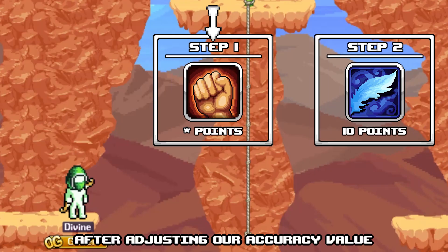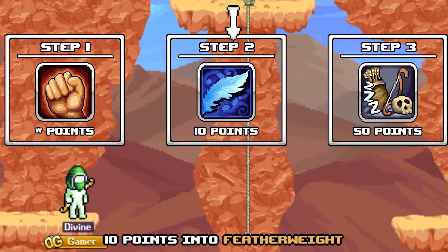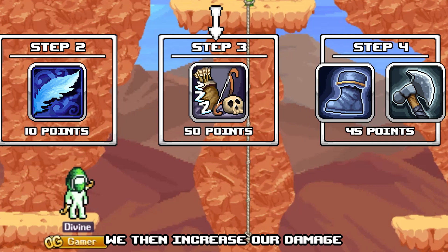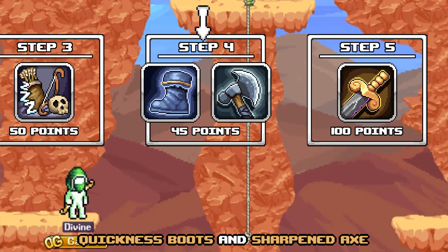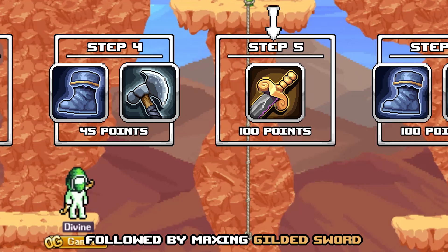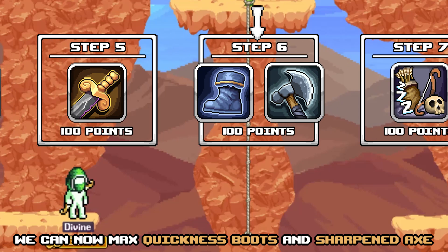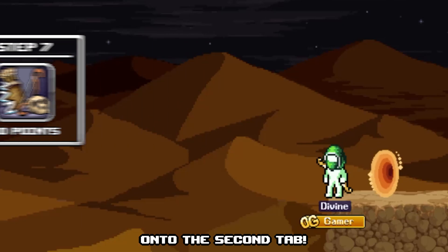After adjusting our accuracy value with Fist of Rage, we can start by putting 10 points into Featherweight, followed by 50 points into Idle Shooting. We then increase our damage by putting 45 points into Quickness Boots and Sharpened Eggs, followed by maxing Gilded Sword. We can now max Quickness Boots and Sharpened Eggs, followed by maxing Idle Shooting. On to the second tab.